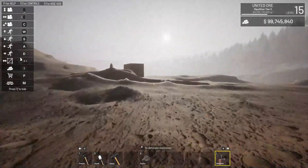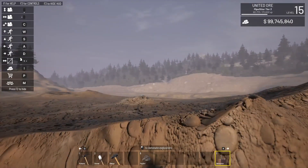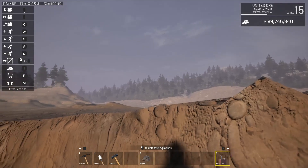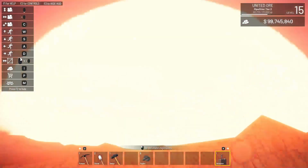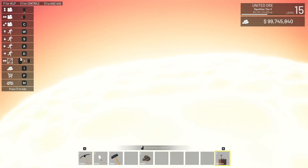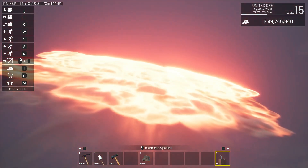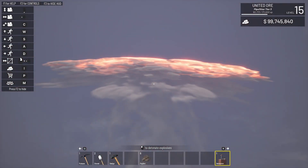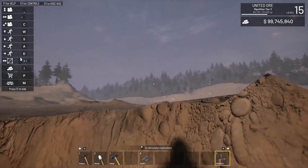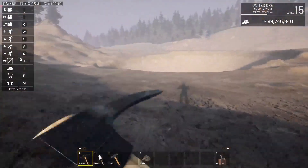All right, here we go — three, two, one, fire in the hole. Oh my god. What have I done? Yeah, that shouldn't be used for mining. Now let's go look at our hole and see if we're down to pay dirt — pretty sure we are.